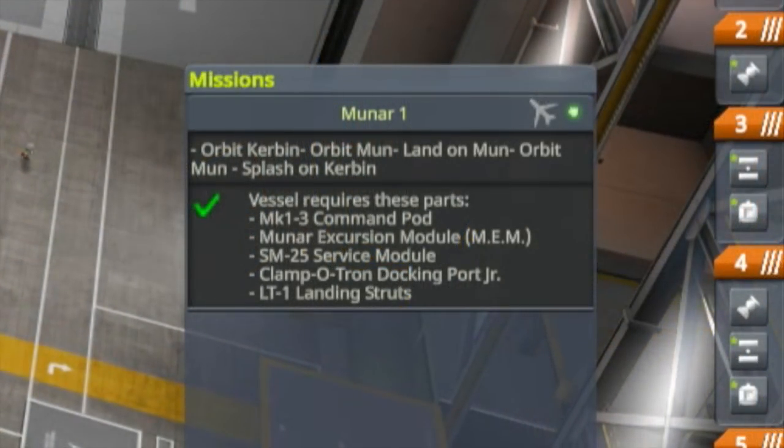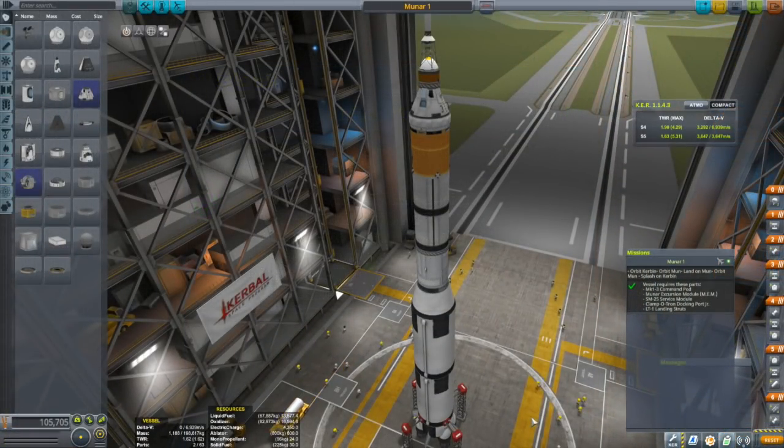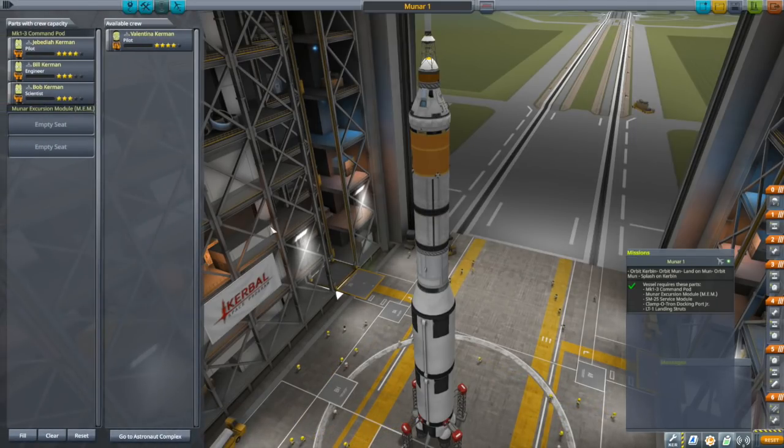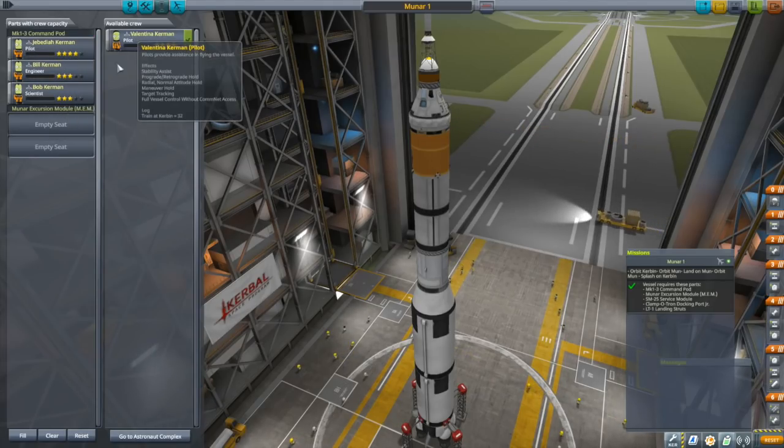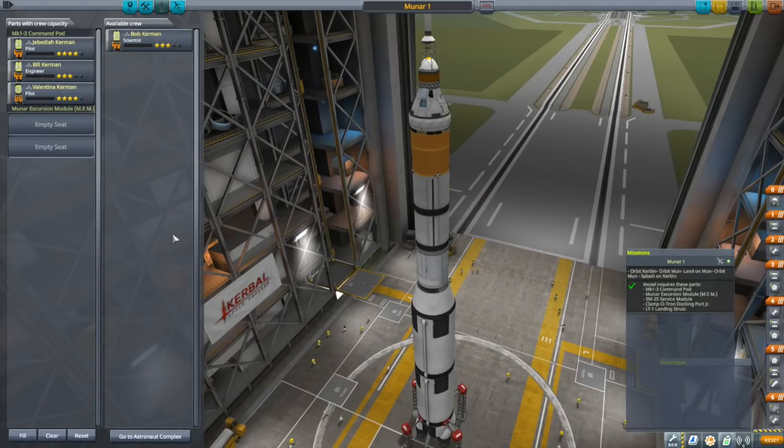The service module is serving no purpose and will be ditched with the lifter. You also need a Clampatron Junior Docking Port and the LTE-1 Landing Struts. We're going with two vessels, so you'd like two pilots. The default setup tends to kick Valentina out, so: sorry Bob, you're out — Valentina, you are in.